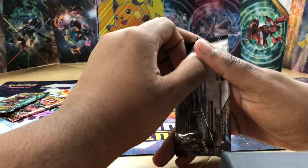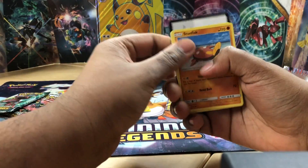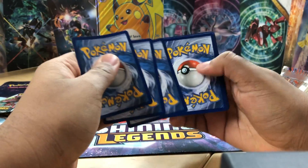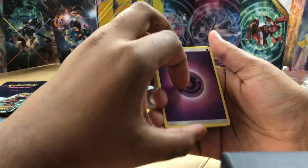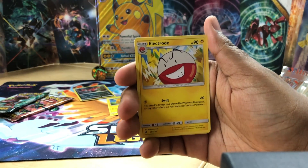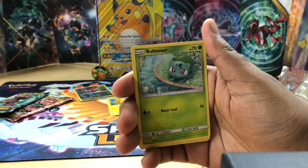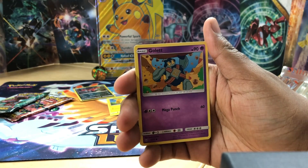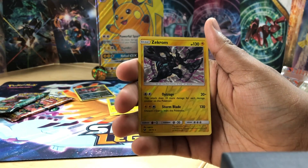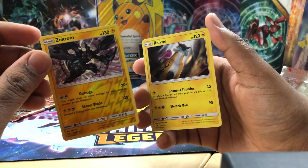Okay, next pack. Can we get a shining card now? That would be nice. One, two, three, four. Psychic energy, Spiritomb, Electrode, Leopard - however you say it - Stunfisk, Bulbasaur, Golett, Voltorb, Breloom. A reverse holo rare Zekrom, nice, and the rare Raikou. Double electric rares, let's go!